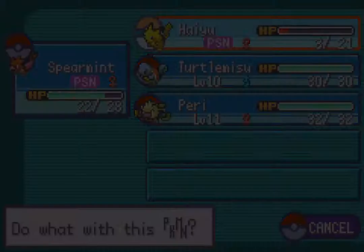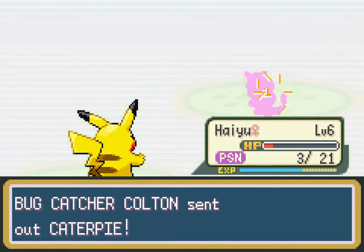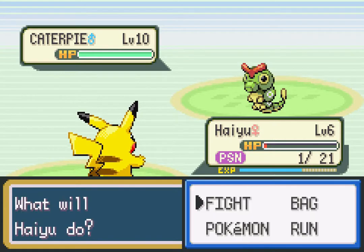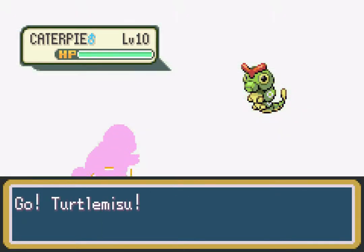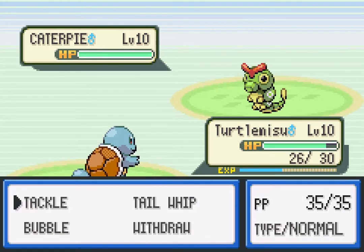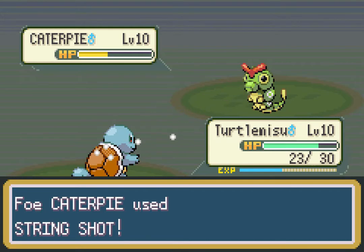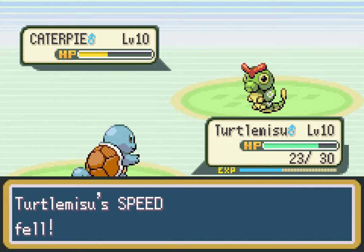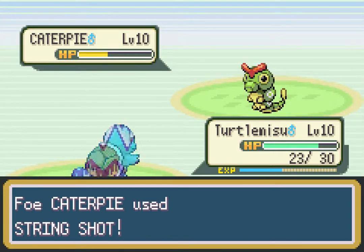I can't believe this Weedle has taken out a pretty good portion of my team. I still need Hey You to get experience, so I send her in for a moment. It worked — not my best idea but it's fine. Hey You is still up — what does that look like to the Bug Catcher? Let's go Pikachu. She holds her hand up like 'I got this, put me in coach.' She's an inch away from death.